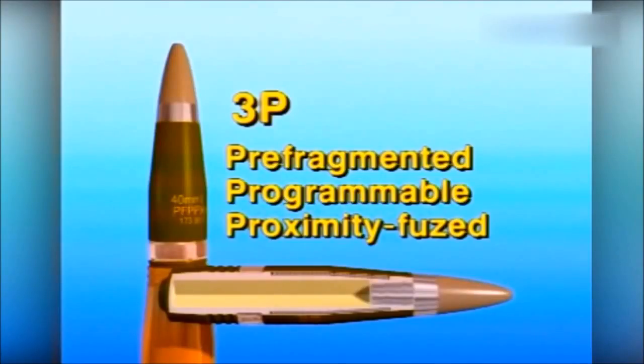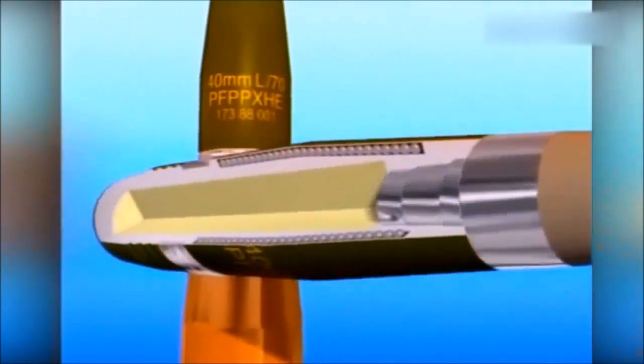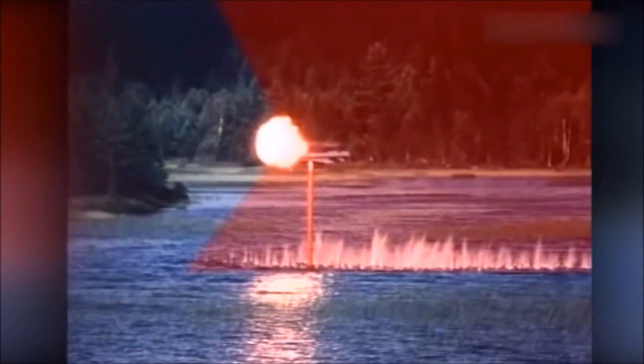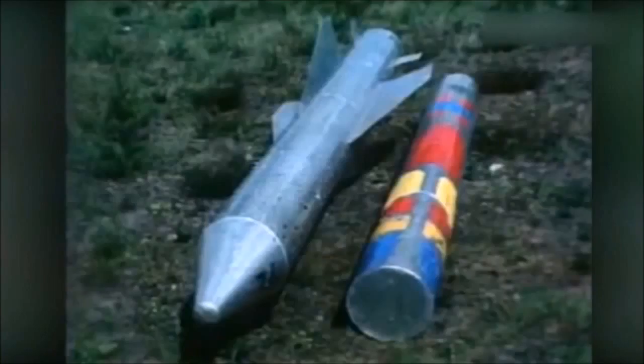The pre-fragmented shell body carries 1,100 deep-penetrating tungsten pellets. On detonation, a deadly cloud of 2,500 fragments and pellets is formed, engulfing the target. The tungsten pellets penetrate 18 millimeters of layered duraluminum, which is thicker than the protection carried by most aerial targets. The result: an immediate kill caused by the destruction of vital components.